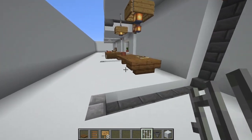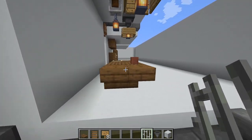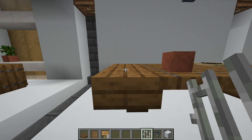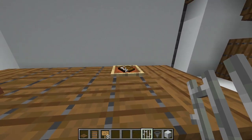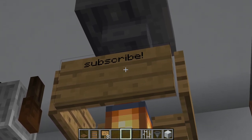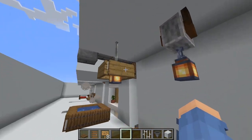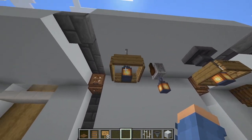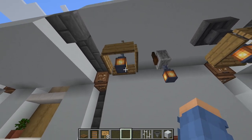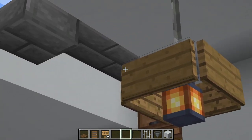I put a painting there as if it were an artist station, and of course the jungle sapling because it looks the best. The table is just an upside down stair this way, then upside down facing the other way so it connects, same on this side, then trapdoors along here. For the lamp shade, just place the lantern hanging from the metal bar and place signs around it - it looks like a nice lampshade. That's my favorite one out of all of them.